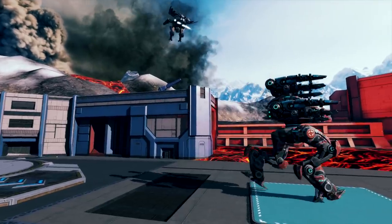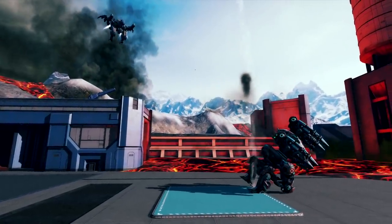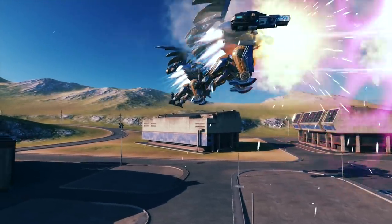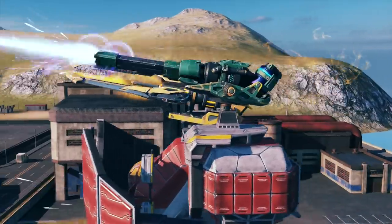That means you can take a risk and try to dish out more damage before landing to safety. Fafnir's cannon also deals increased damage to Titans. Use it to your advantage, but remember, your absorber will not last forever.